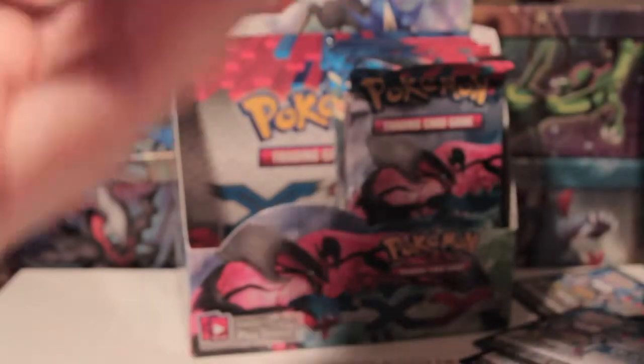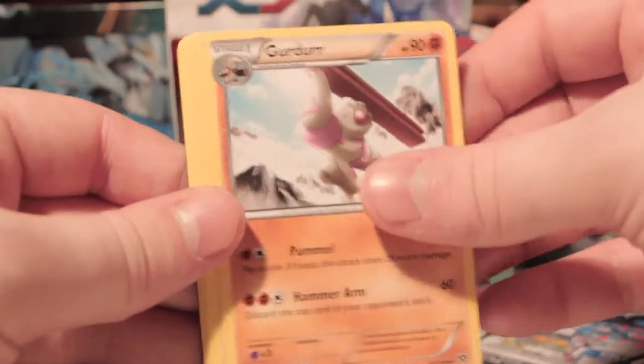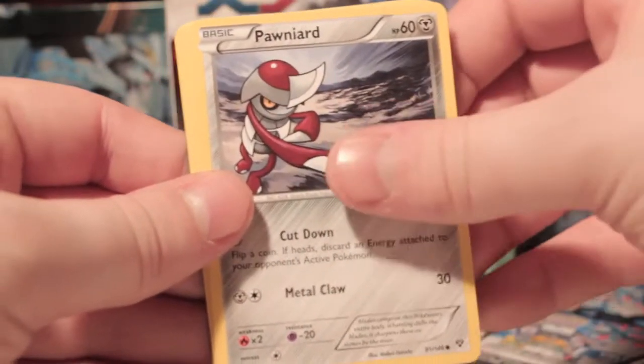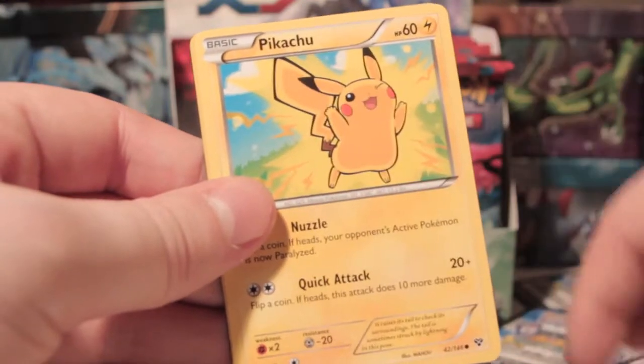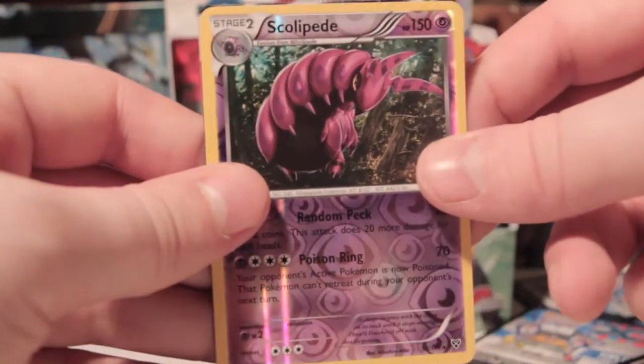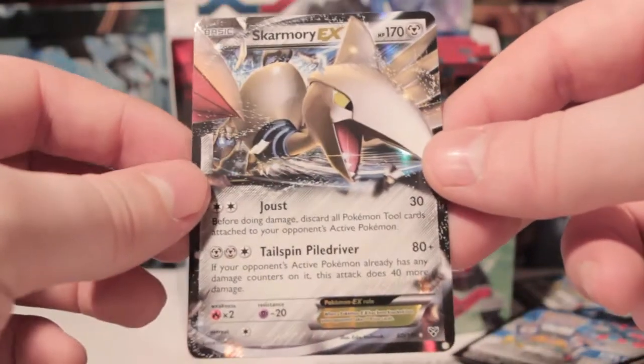Ooh, another one! Nice. So we've got Mr. Mime, Gardevoir, Rainbow Energy, Pawniard, Timbur, Fennekin, Grass Energy, Pikachu, Scolipede Rare Reverse, and a Skarmory EX. So there's nearly back-to-back EXs — besides one pack. We're doing alright — three EXs so far in this box. Hopefully more to come.